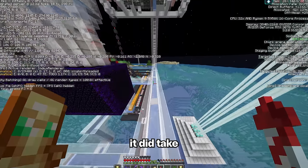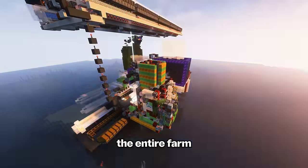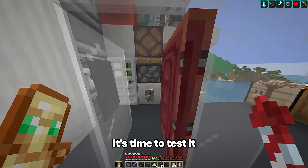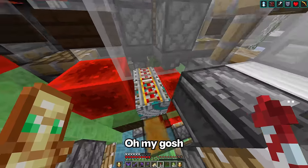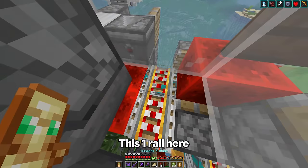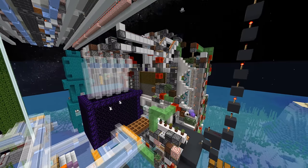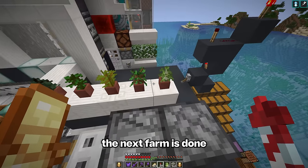What I didn't realize is that if I messed up even one part, the entire farm would break. It's time to test it. Why is it not working? Oh my gosh, you're not going to believe this — this one rail here needs to be at a slant. Okay, so yeah, the next farm is done.